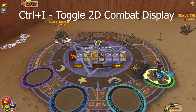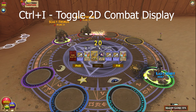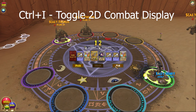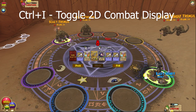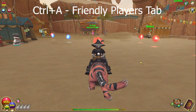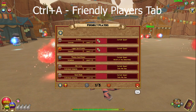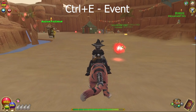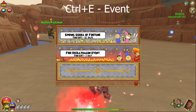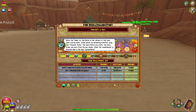The next shortcut requires being in combat: Ctrl-I completely removes the 2D combat display shown at the bottom of the screen. You can find this in settings too. Note that turning it off means you won't be able to see health. Ctrl-A opens the social friendly player tab - a fairly new addition. Ctrl-E brings up the current in-game event, like the decathlon right now, and you can teleport to the event from there.